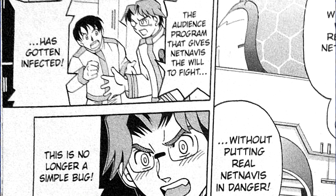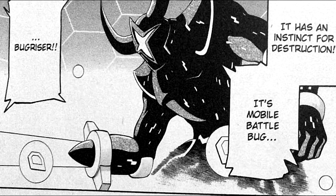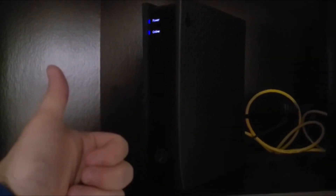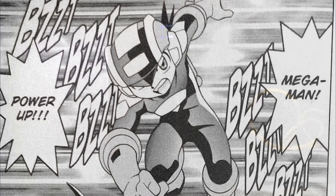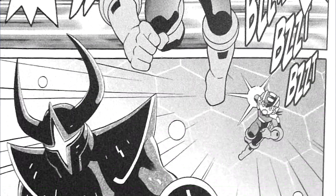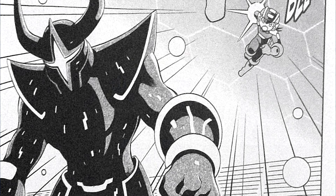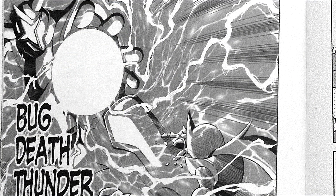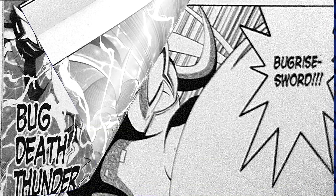Back in Scilab, Lan, Chaud, and Dr. Hikari are freaking out for fear of Bugriser getting out on the net. While simply turning off the router would suffice, that's no fun. The heroes jack in and do battle against the buggy boy, who is significantly tall — almost as tall as Duo. While in battle, he's able to attack with the two Giga Chips we see in Battle Network 6, solidifying that those are indeed his own moves.